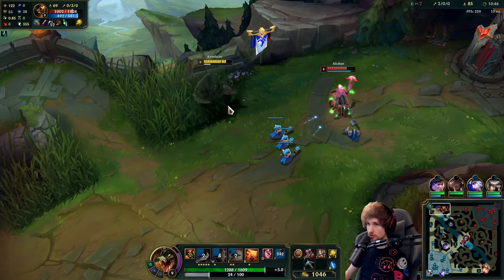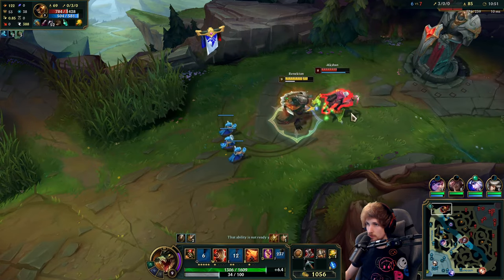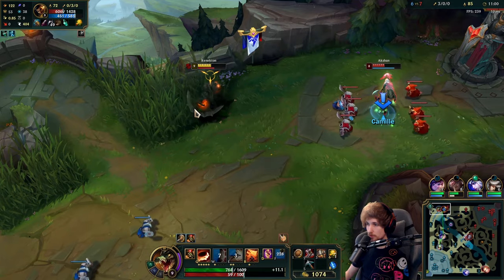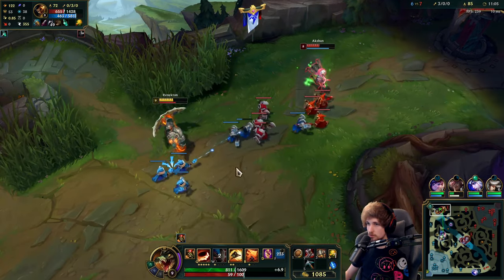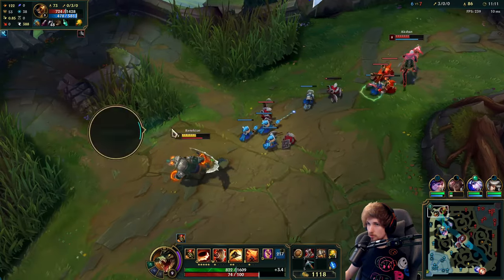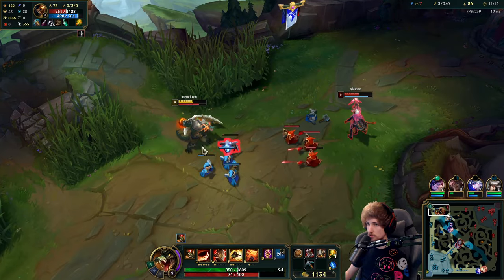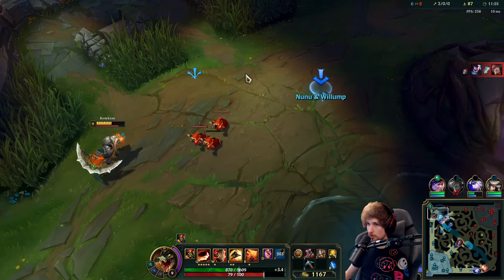I could probably fit in a nice combo again because I don't think he realizes I'm still here. That's fine — I'll just be healing back with Doran's Shield and second wind. I could maybe re-engage once more. We have two people coming top lane which is amazing. I want Aatrox to move up a little closer to me — my teammates are on the way, I hope it's going to work.